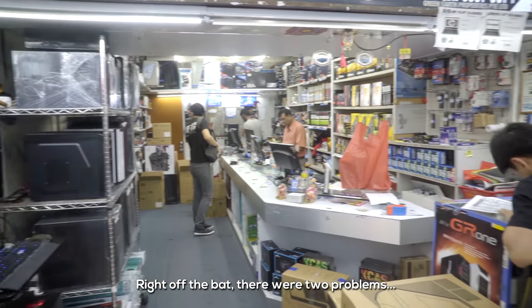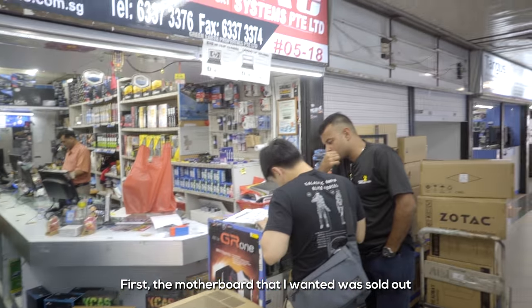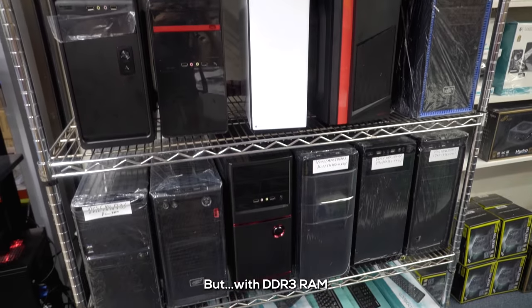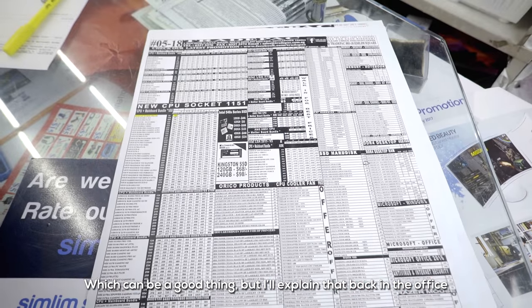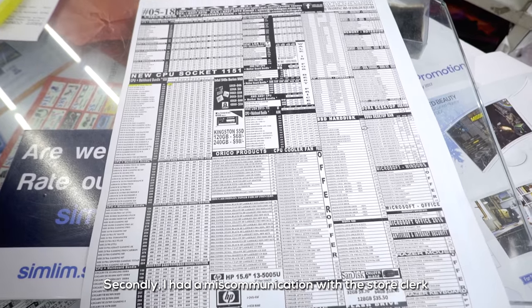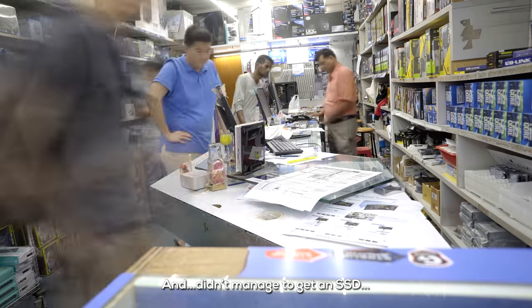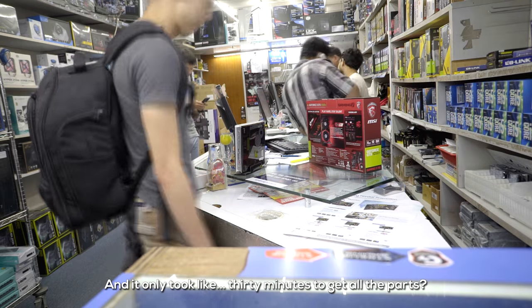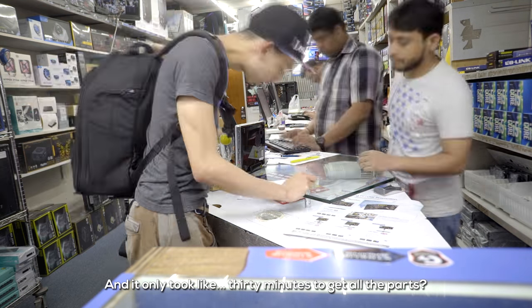Right off the bat, there were two problems. First, the motherboard I wanted was sold out, so I had to get a motherboard that takes the Skylake processor but with DDR3 RAM, which can actually be a good thing — I'll explain back at the office. Secondly, I had a miscommunication with the store clerk and didn't manage to get an SSD. But other than that, everything was smooth and it only took about 30 minutes to get all the parts.